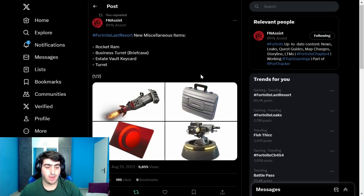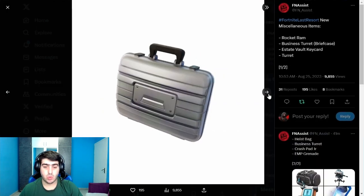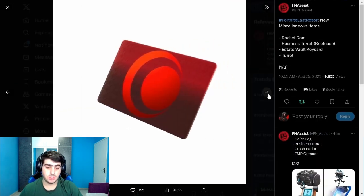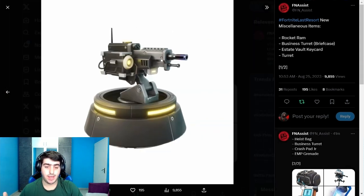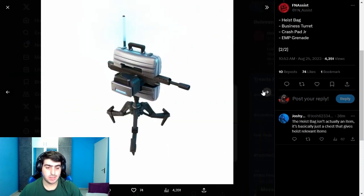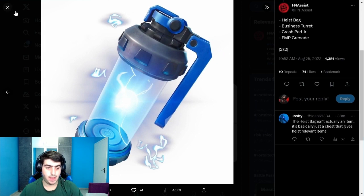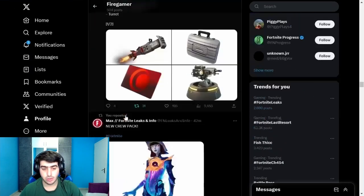For new weapons, according to FN Assist, we have the Rocket Ram, the Business Turret, the Briefcase, the Escape Table Key Card, and the Turret making its return — though it's a different version. These are all new or returning items for the season.